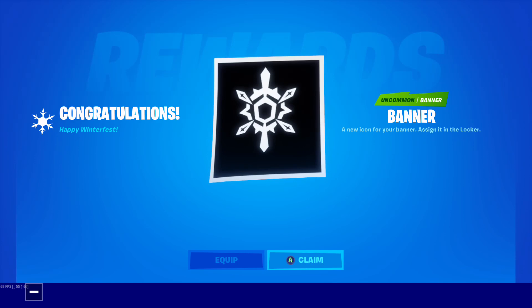A new icon for your banner, a sign in your locker. How you unlock it - if you guys didn't watch the gameplay, you unlock it by visiting a workshop, visiting Crackshot's cabin, and visiting some kind of ice place with all the freezers in it. And then you unlock the ice crystal banner icon.